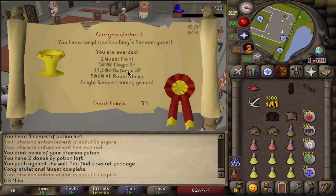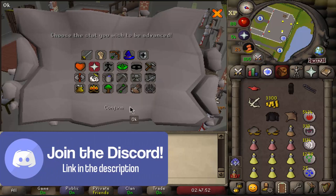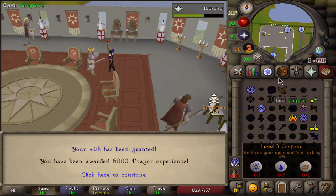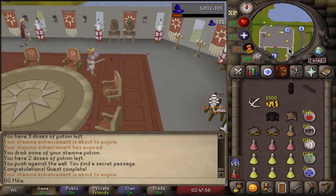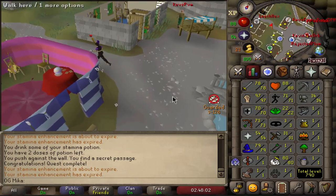33k Defense XP, and a small experience lamp that we'll put into Prayer. On top of that, we can now unlock Piety after completing the training grounds. So I'm gonna get prepared for that — we'll do the training grounds, and after that I'll probably go to sleep and then finish off Prayer tomorrow.